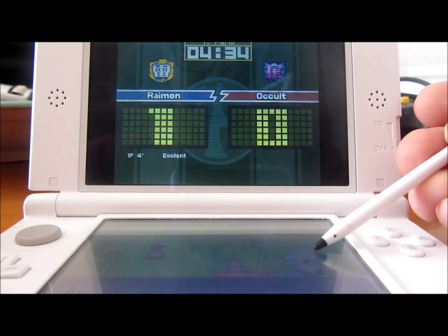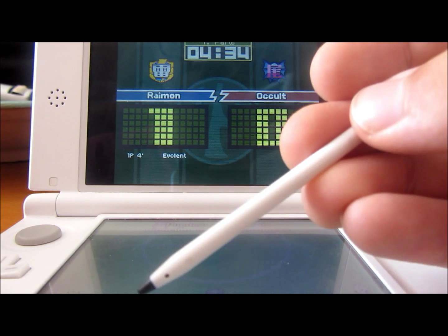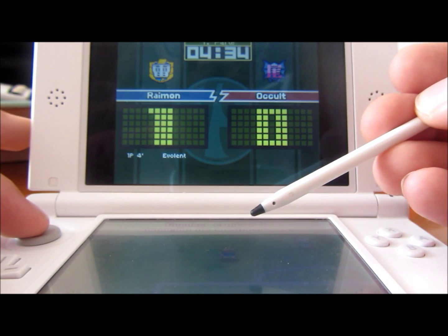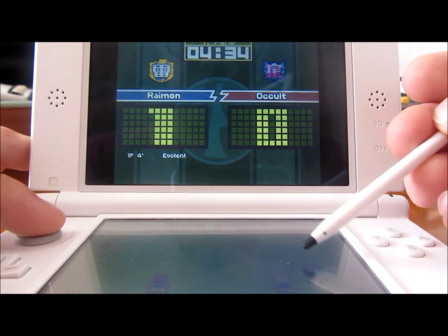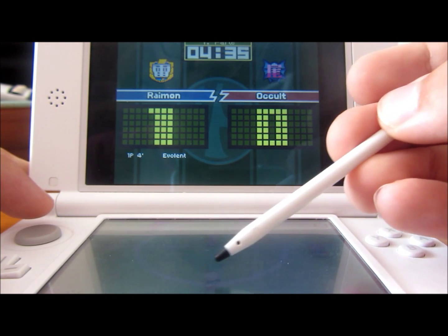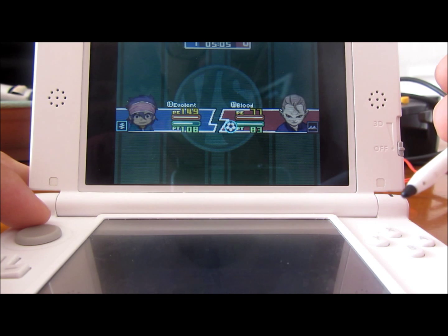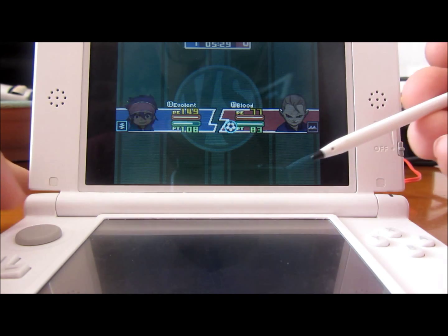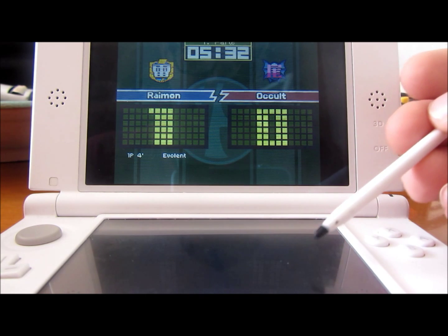Es el problema de este videojuego, que se ve todo abajo. Y para grabarlo abajo, la pantalla de abajo, tengo serios problemas. Vamos a ir con Dekker para robar el balón. Vamos a poner a Evolent por la banda. No me gusta Cron Stones porque sale todo arriba. Tomamos el balón con Evolent. ¿Cómo que falta? Árbitro, por favor.